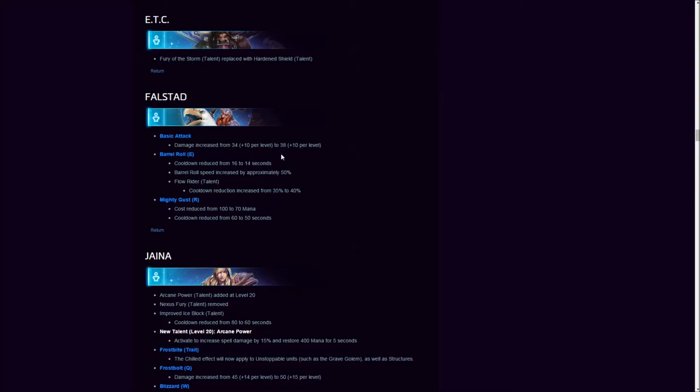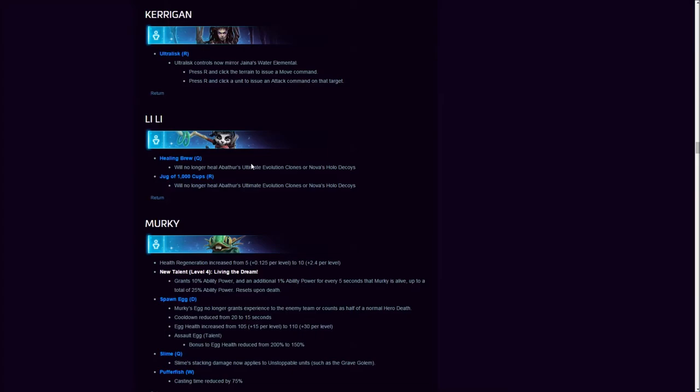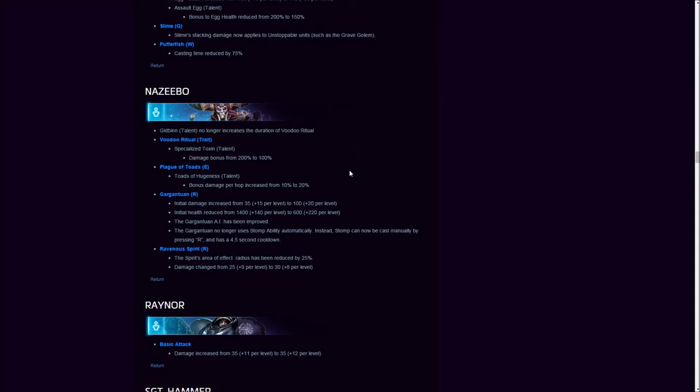Falstad got a little improvement to Barrel Roll and Mighty Gust — Blizzard is trying to make us play with Mighty Gust a bit more. Jaina got a new talent, Arcane Power, which should be a general talent but right now is only available for her, along with some bug fixes.